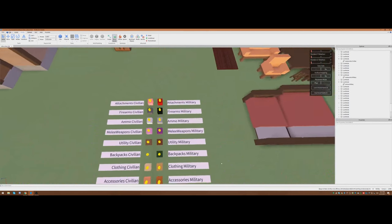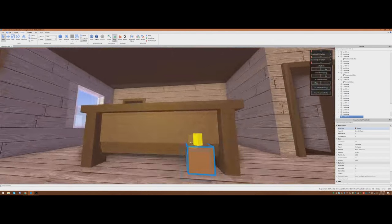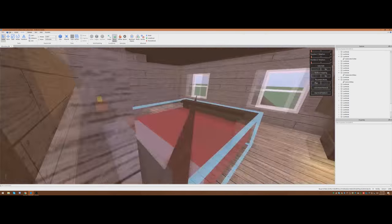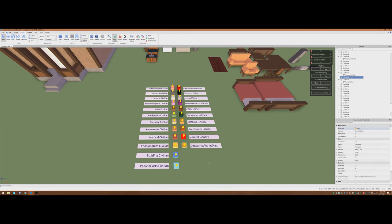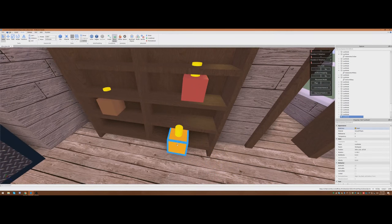What else can we put in there? How about utility civilian? It's good to just have multiples of certain loot items that are kind of important and kind of common — things like ammo, health, utilities, tools, clothing. I'm going to put consumables military on there too, because this guy's a military man — whoever lives here.